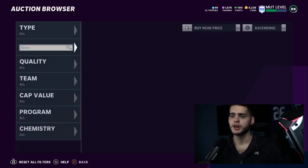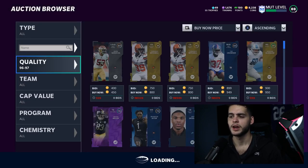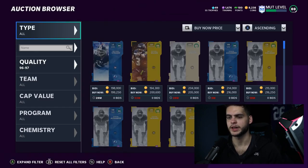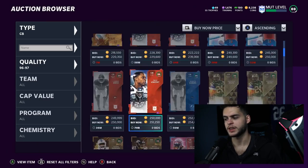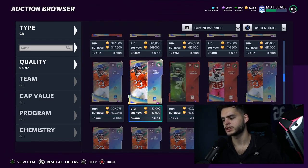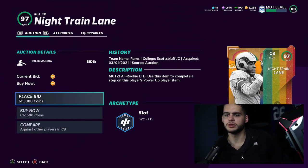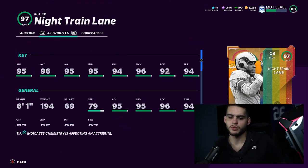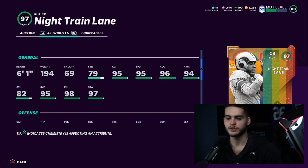Coming in at number five — I actually really like this guy. He's a great corner, and physicality matters a lot to me. I've played enough MUT to know that a smaller, less strong corner can get bodied on certain animations that just should never happen. Bigger corners actually box out, kind of like the tight end effect. That's why I'm such a big fan of this Night Train Lane card — that physical build just bodies people. Six foot one, 194 pounds.